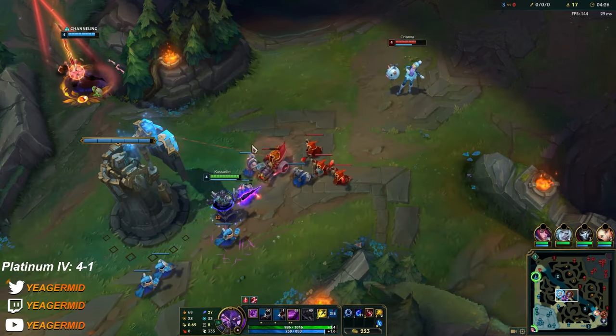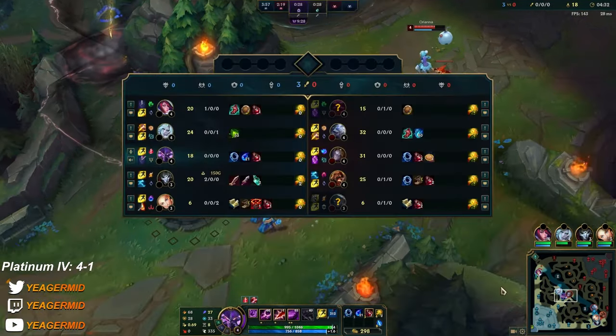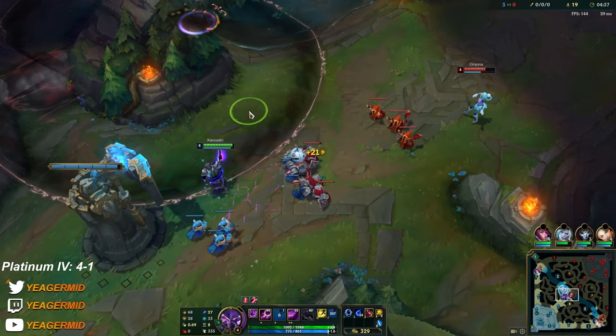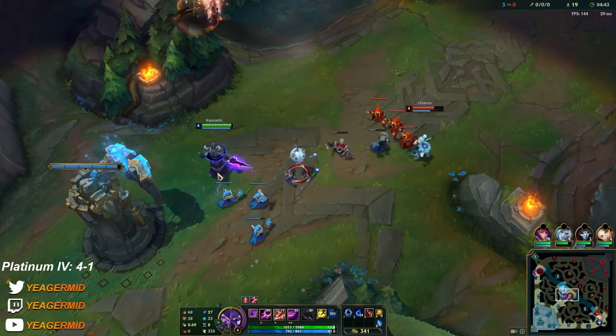Well I guess in this game there's not really much to explain yet at least. The Orianna matchup is pretty simple when you play against mages. What Kassadin struggles against are these AD champions.